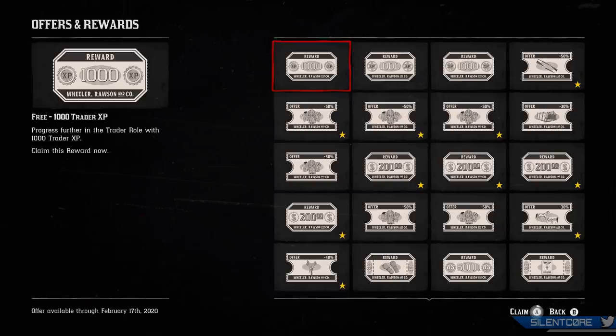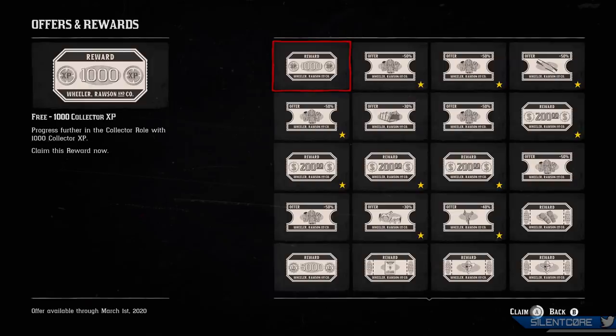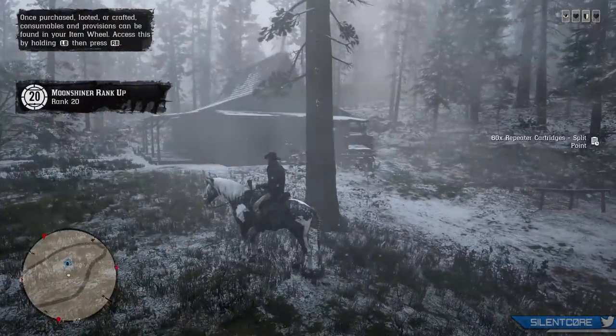Once you have them in your account, you have until the 17th of February to claim them. After the 17th of February these coupons will expire and you won't be able to use them, and there's not really any reason to wait anyway, so you might as well log on and use them straight away.